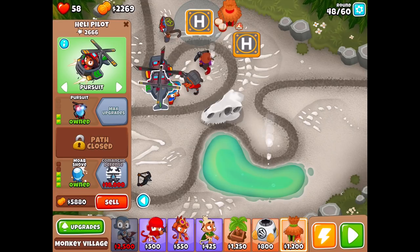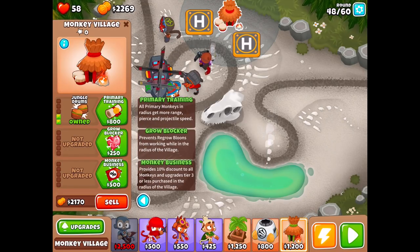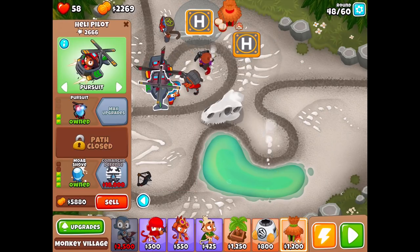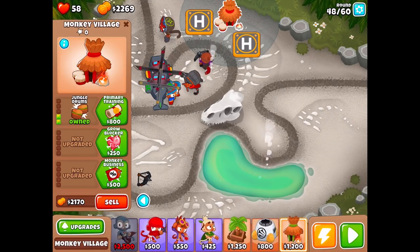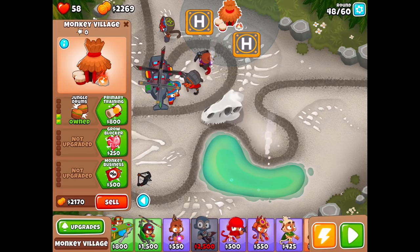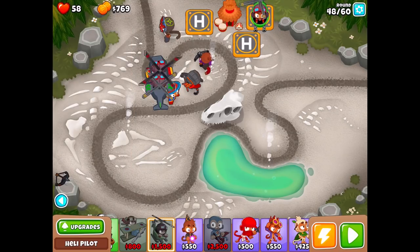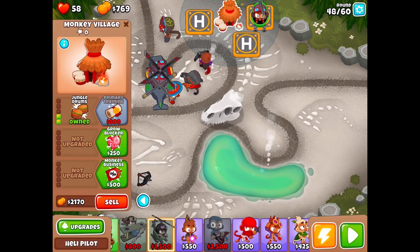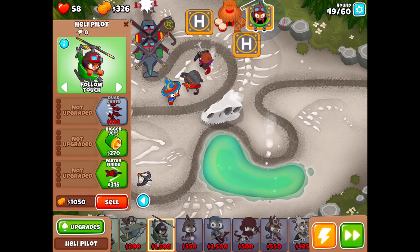I need to get another one out — let's get a third Heli Pilot out and see if upgrades get any cheaper. Right now it's 800 for the top upgrade, but with the village it's 720. That actually works — pretty good. I need you to do patrol points and go back between these two. I want you to be top two — so a 2-4-0 build for you. All your upgrades are cheaper now — that's fantastic and going to change things up for the better.